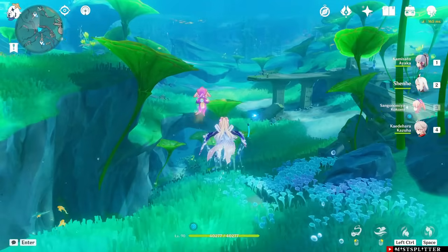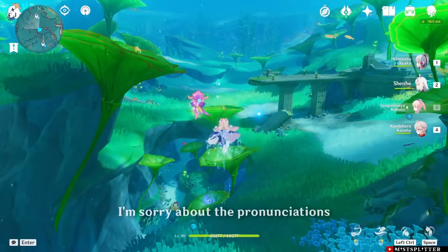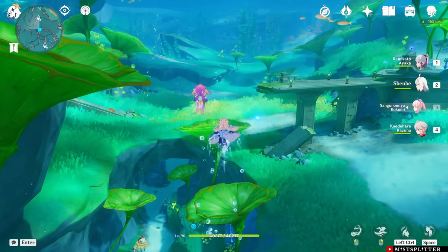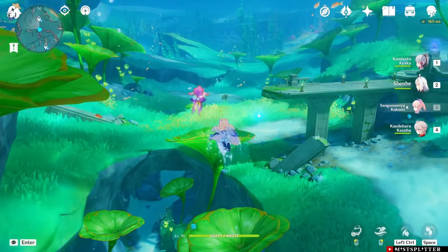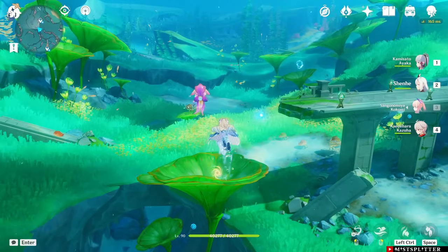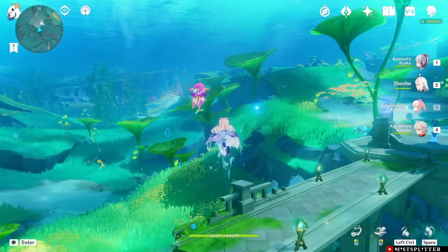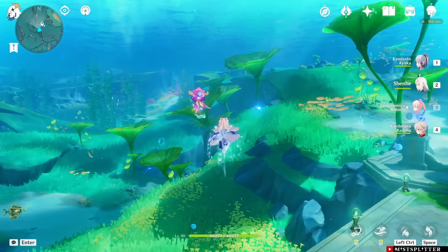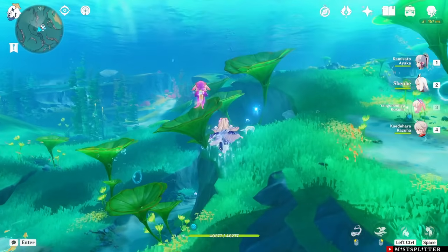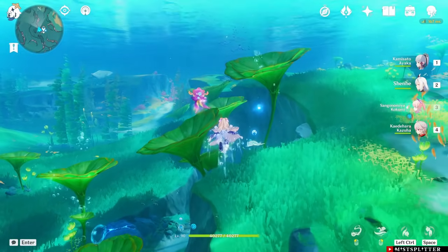Furina's elemental skill can drain HP only if your characters are above 50% HP. So in a lot of teams, especially teams that do not contain characters from Fontaine, you will want to have a healer to keep your characters above 50% HP and gain some points from the HP healing. Furina herself can heal through her elemental skill by switching to healing summons instead of damage, but in most cases you would want to stick with the damaging summons. Furina also has a passive skill that can transfer a bit of healing to another party member if your current character is receiving heals and is at full HP. This passive can be used by characters that heal a lot.